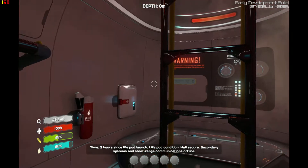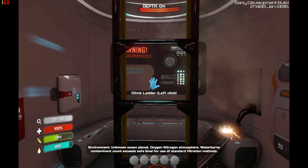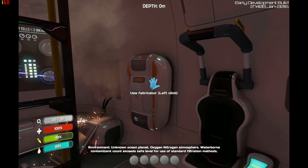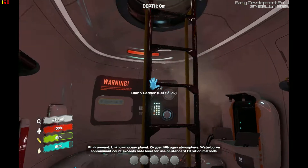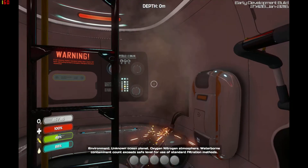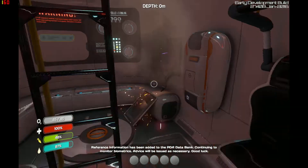Now, very quickly, the controls are fairly simple. ASWD: forward, back, strafe, left and right. Left click to open things. Tab to bring up the menu. Escape for your options.